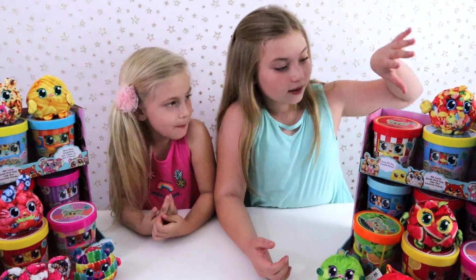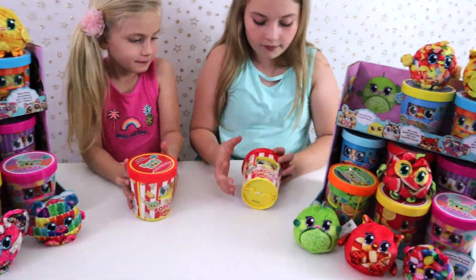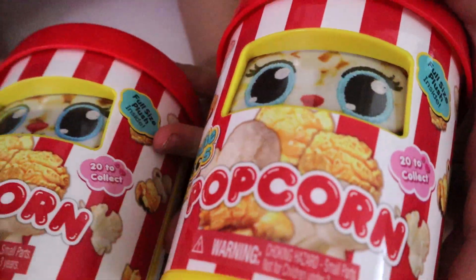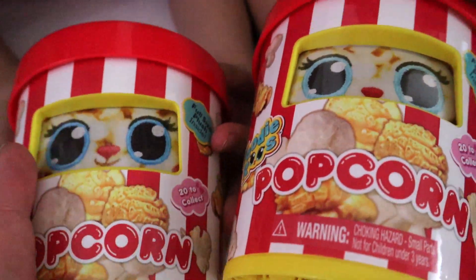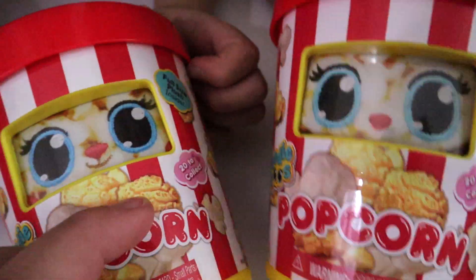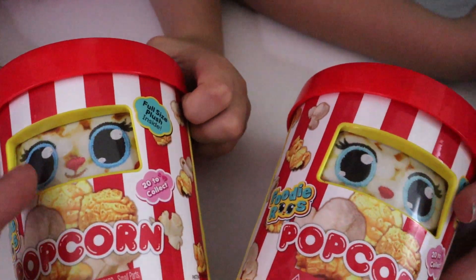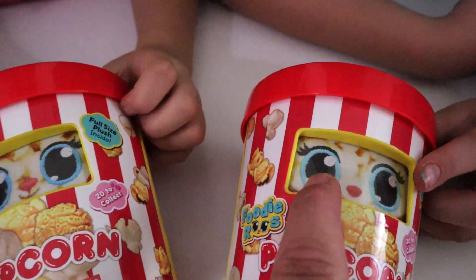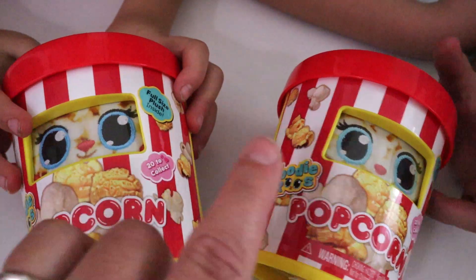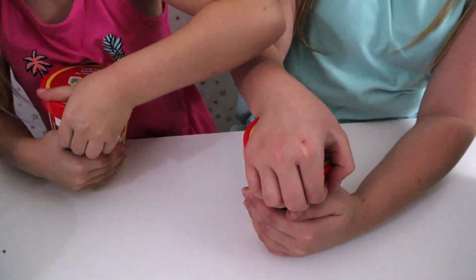Now opening popcorn! These two kinds look pretty similar but if you look closely one has a smile and one does not, and one's eyes are a little darker. When you're at the store, don't confuse the two popcorns — look closely because they are a little bit different. That's how you can tell them apart.